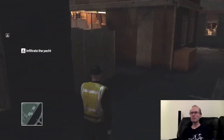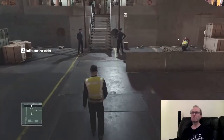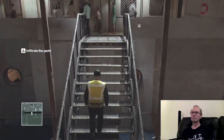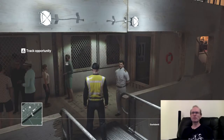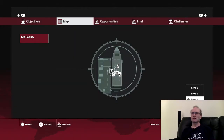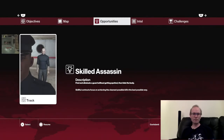Sounds like... find out in a minute. Let's get on board the yacht — should be easy enough. I've got to track an opportunity. Playful assassin is tag and kill three targets in a giant explosion. Playful contracts require accidents, explosives or other creative ways to kill the targets, sometimes in a funny disguise. Or skilled assassin: find and eliminate a guard without getting spotted, then hide the body. Skillful contracts focus on achieving the cleanest possible kill in the best possible way.